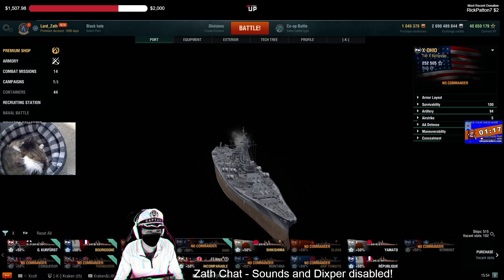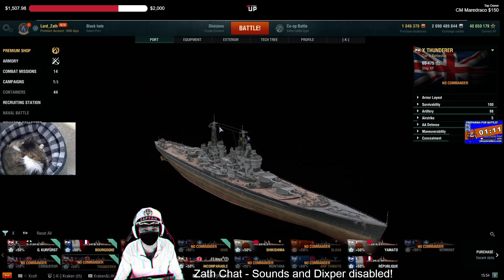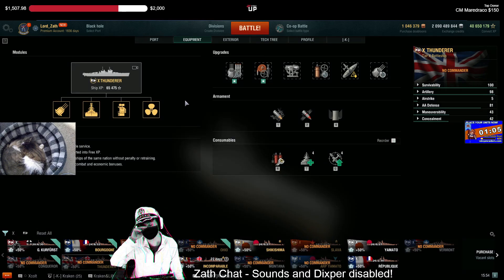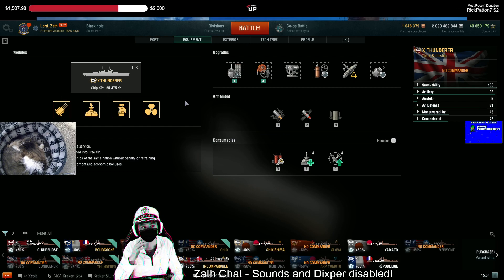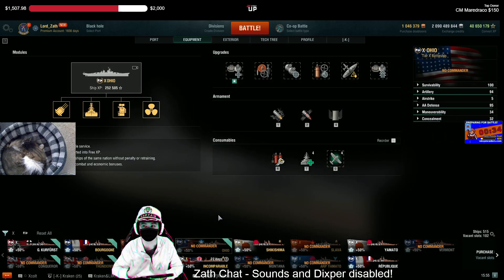Thunderer — much like Ohio, it's got the guns. The problem in my opinion is that in clan battles there are two ways you win: through points and good board positioning, or by getting kills and not losing your own ships. Thunderer is great for getting kills, but for not dying I'd rather have a Conqueror. She lacks in board positioning to the point where she doesn't have as much impact as an Ohio, so I would pick Ohio over Thunderer.